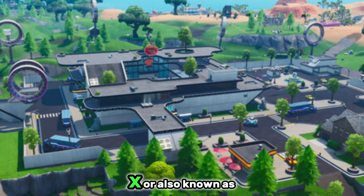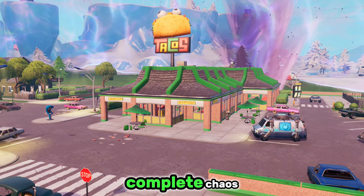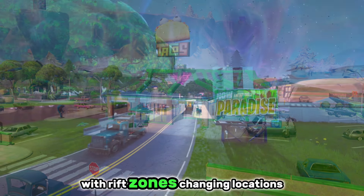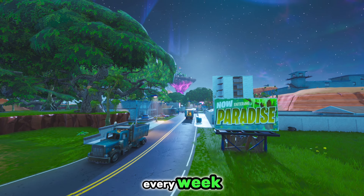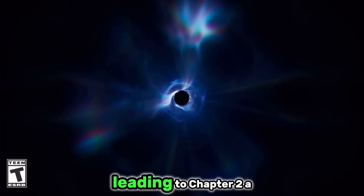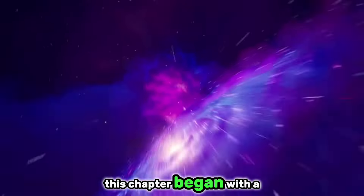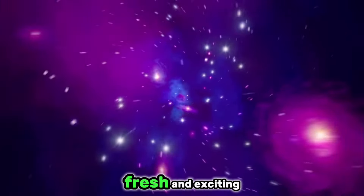And then finally, with Season X, also known as Season 10, we saw the map in complete chaos with Rift Zones, changing locations every week. This chapter ended with the iconic Black Hole event, leading to Chapter 2: A New Beginning. This chapter began with a brand new map that felt fresh and exciting.